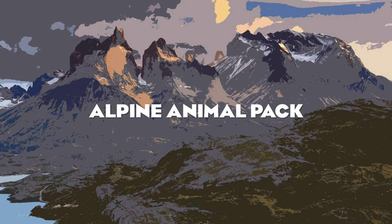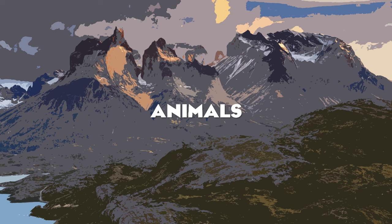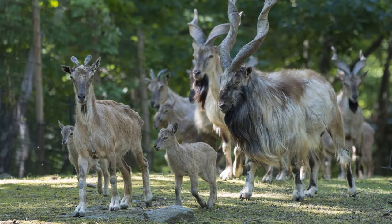Moving on to my personal preference, the Alpine Animal Pack. Beginning with the animals, we have the Markhor, a large mountain goat from the Himalayas in Pakistan and northern India. These animals would be a great addition as they are one of the most magnificent-looking wild goats, with those large spiral horns which in mythology are said to be snakes that they have eaten, curving out to create those horns.